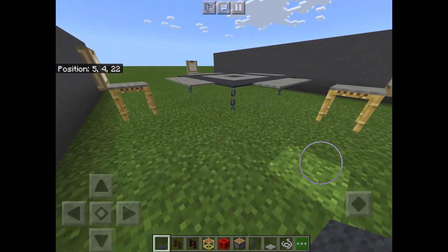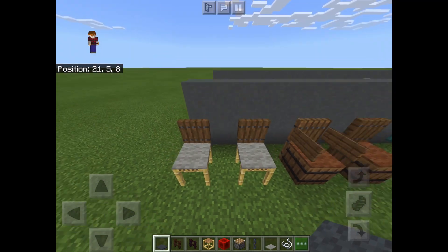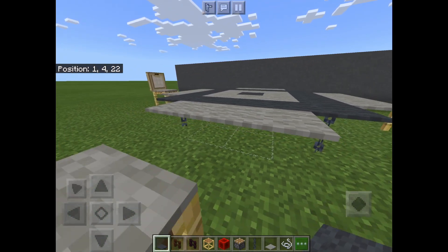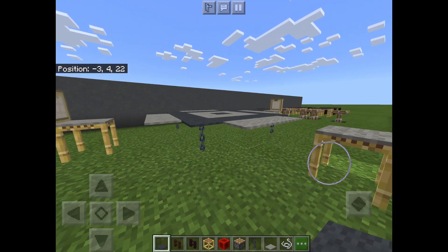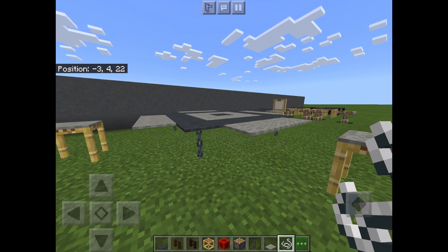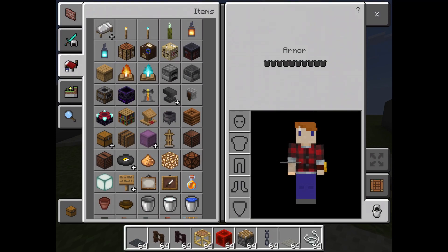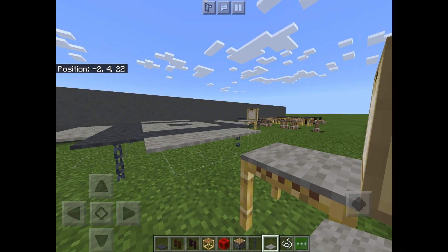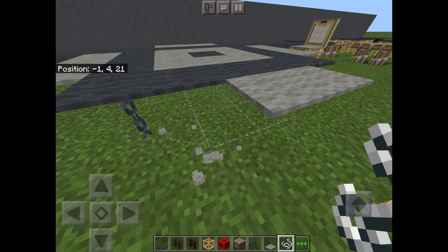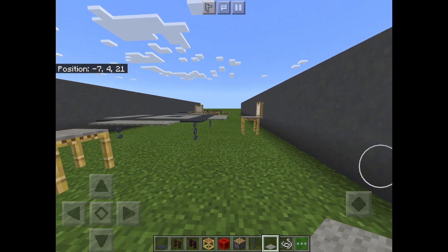I made this design using multiple different designs — that chair and this table design — creating something this big. You can make it really any size or shape. To make the carpets look like they were standing up or floating, you can't build with blocks that are less than half a block side by side. I used string to hold it up, and string is almost invisible, so it's a really nice way to make your builds look good.